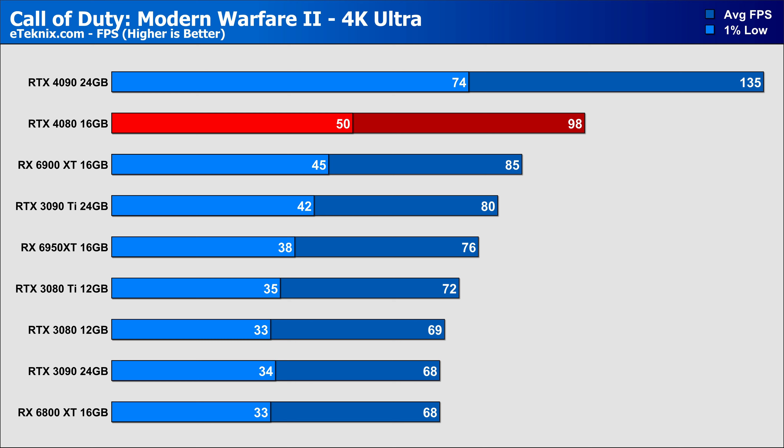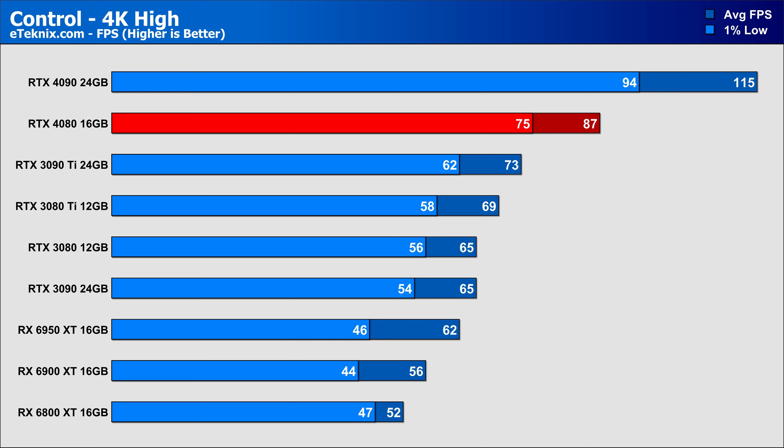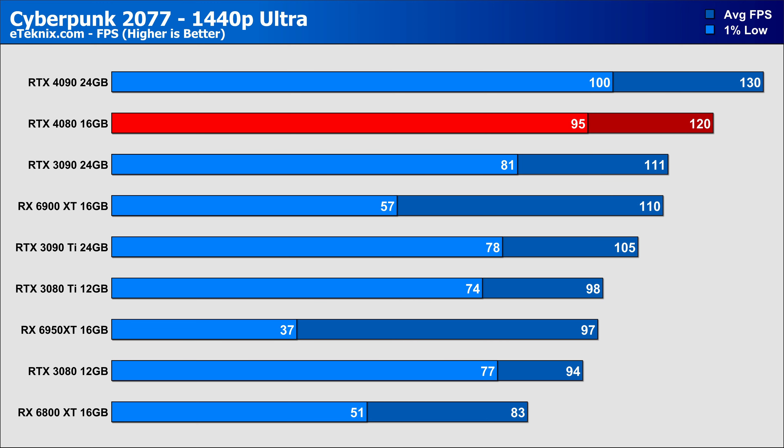In A Plague Tale Requiem at 1440p, the RTX 4080 shows a 32% uplift over the 3080 Ti and a 16% lead over the 3090 Ti. At 4K, gains draw closer but still come in with a 12% lead over the 3080 Ti and 5% over the 3090 Ti. In Assassin's Creed Valhalla at 1440p, the 4080 sits with a 35% lead over the 3080 Ti and over 24% compared to the 3090 Ti. The RX 6950 XT put up the biggest fight but was still nearly 20% behind. At 4K, a 34% lead over the 3080 Ti, 18% over the 3090 Ti, and 24% over the 6950 XT.